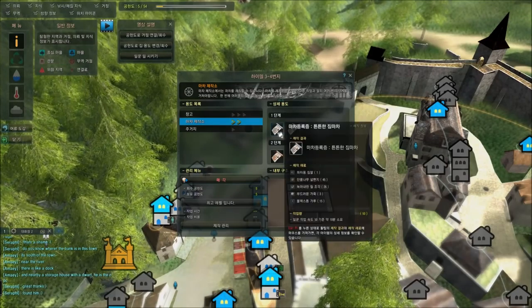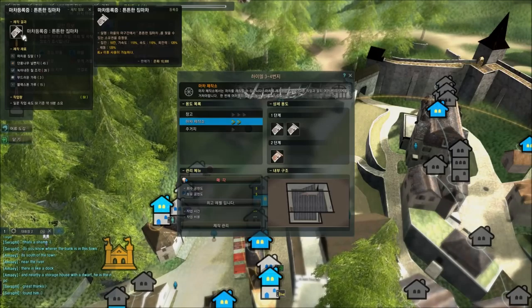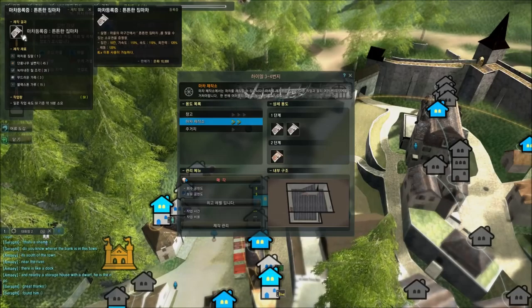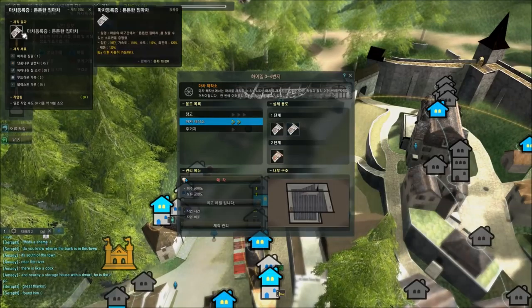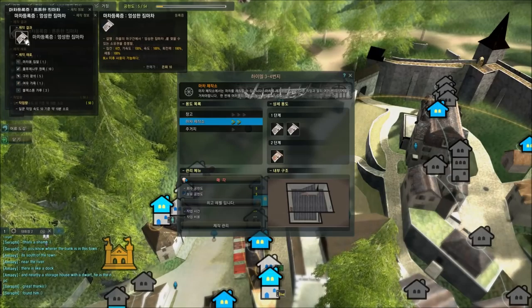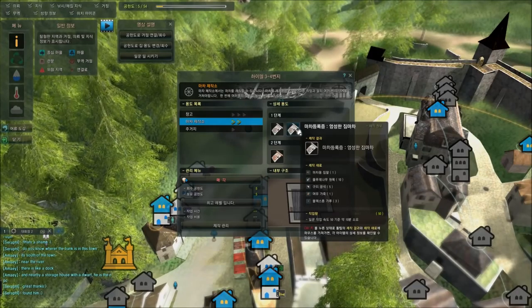In the first tier you can see there are two types of different carriage. One of them is rather expensive in terms of material. We can check the stats — this one has 10 slots, 110% acceleration, 110 speed, 120 turn rate and 120 braking. So this is a rather fast carriage but has fewer slots to carry stuff. The other one has 6 slots and 100 in everything — a really bad carriage, and also very much cheaper in terms of resources.